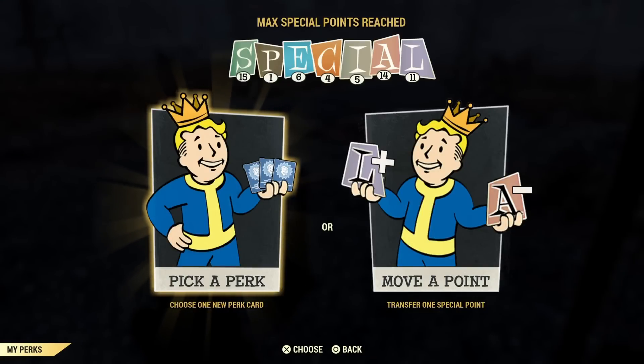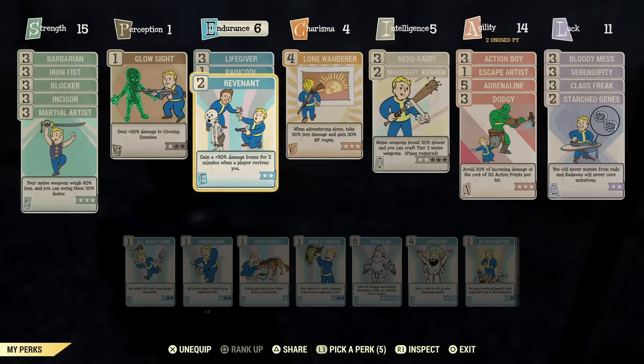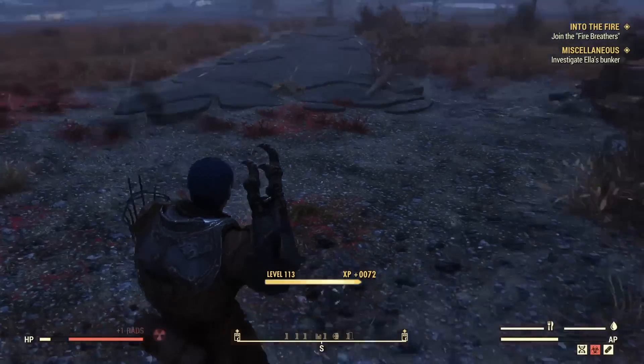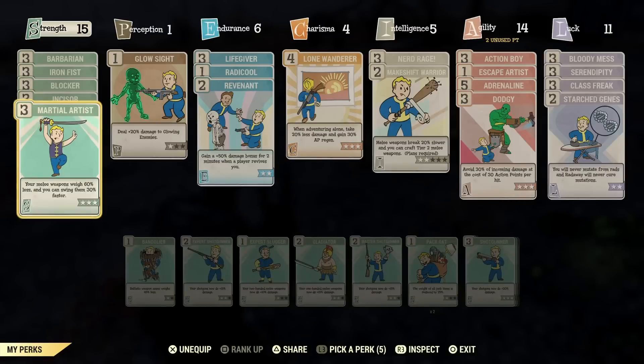Another perk I feel is really underrated is Revenant. If you play in a group, you get a 50% damage bonus for two whole minutes when a player revives you. So if you're trying to kill something big or get through an instanced area, you get 50% more damage for two minutes. It's pretty big and kind of underrated — I don't see a lot of people using it.